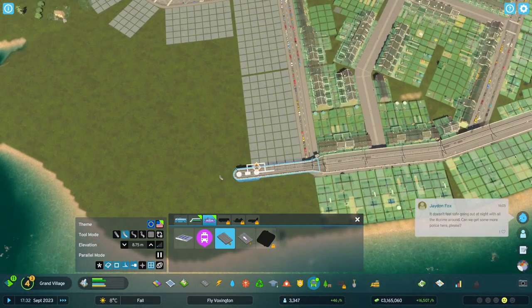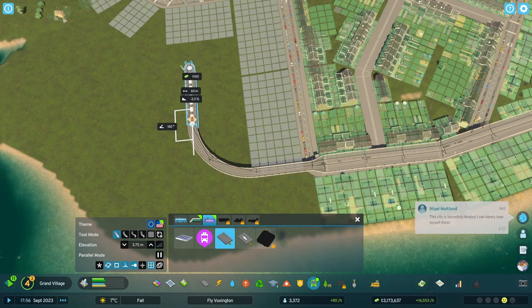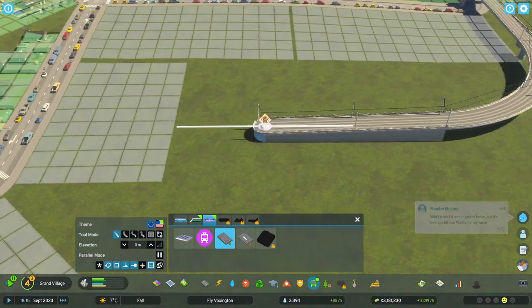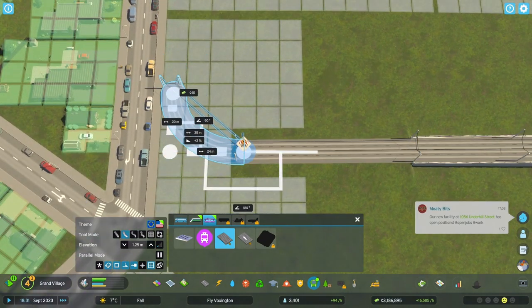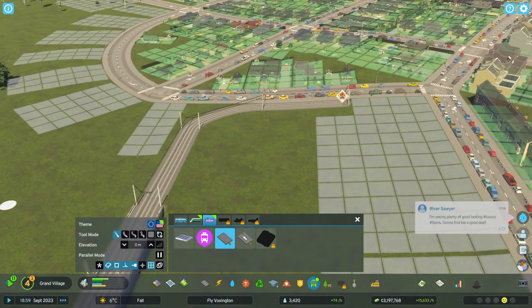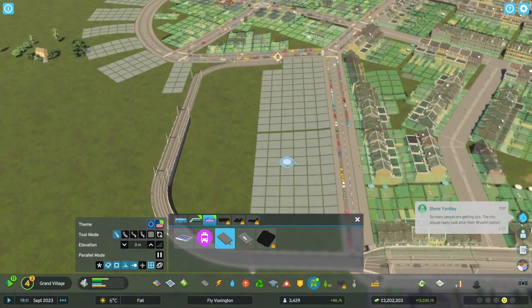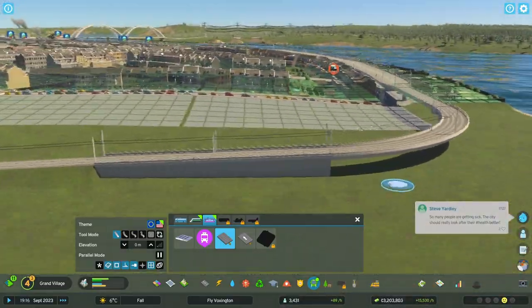I wasn't really sure about the design of the tram endpoint. We don't really need a loop because trams can simply drive backwards — no turning around needed. I ended up being a bit too close to the road, which I noticed when I wanted to place a stop there, so I changed that around. But you can have tram stops there and the tram will just drive backwards — such a cool feature.